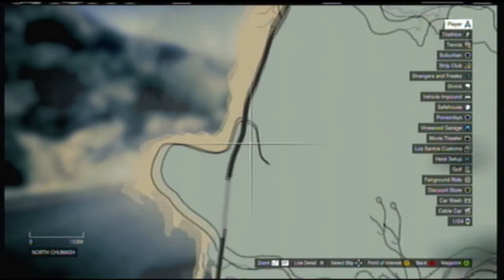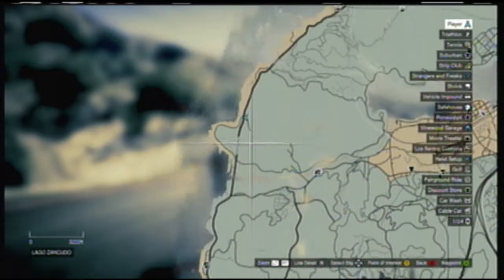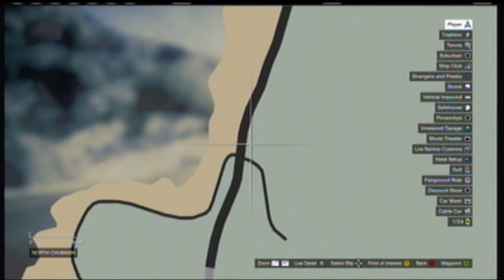So where you have to go to get this jet — it's on the left hand side of the map right by a beach, right up north. You'll see the hump and there's a little road right there that takes you into the military base.